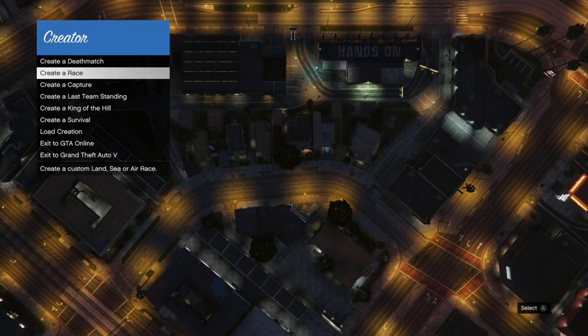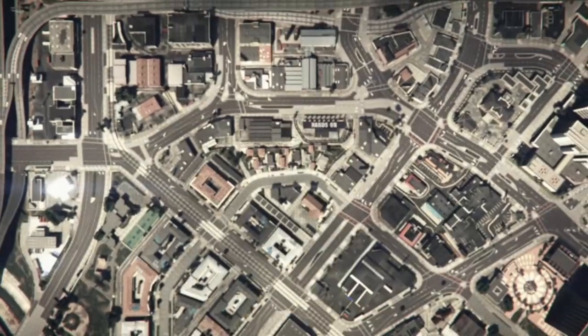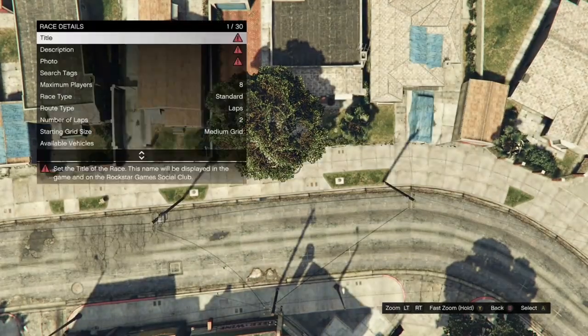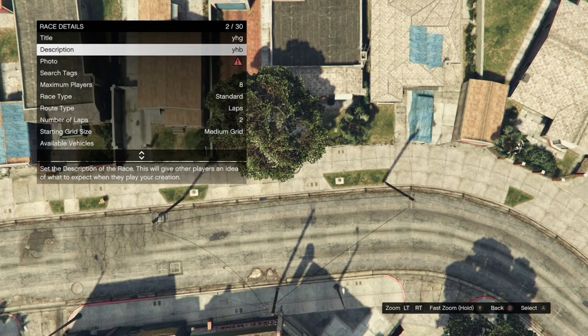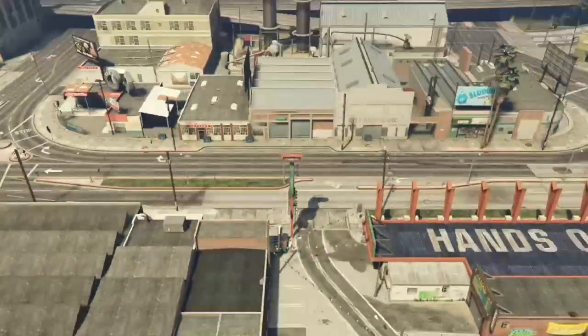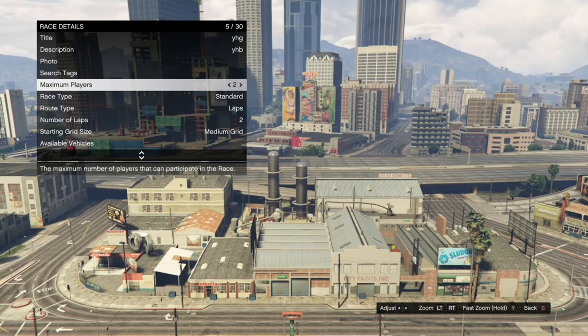Once you get loaded inside Creator, click on crater race and then click on land race. Once you're loaded in, click on race details, fill out the title and description — it doesn't have to be anything specific. After that, take the photo, put the maximum players on two, and set the route type to point to point.